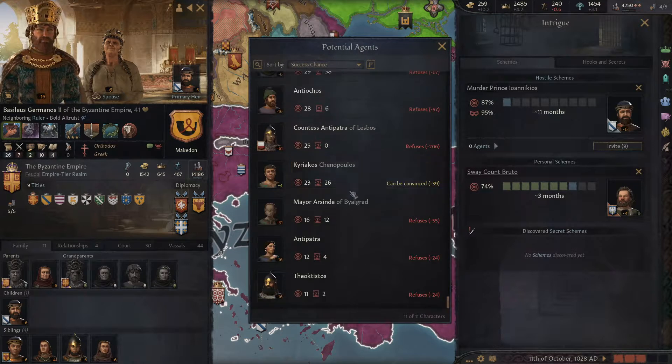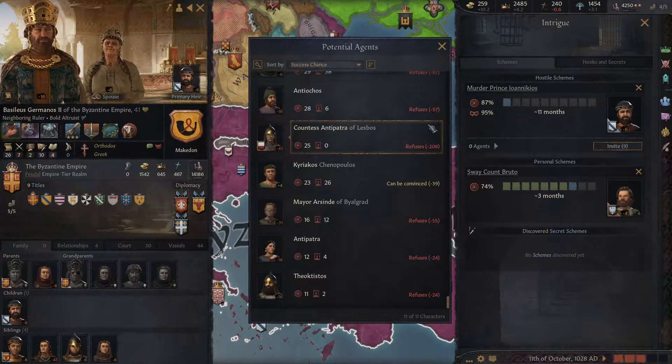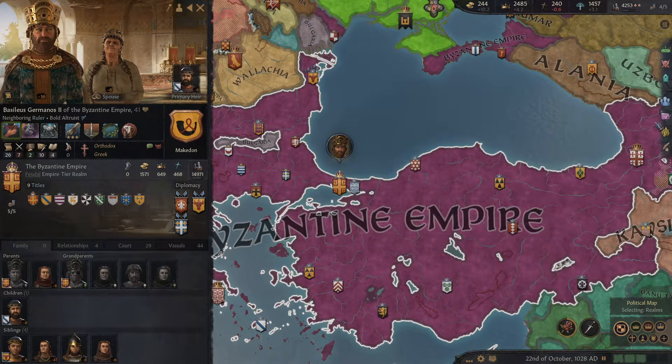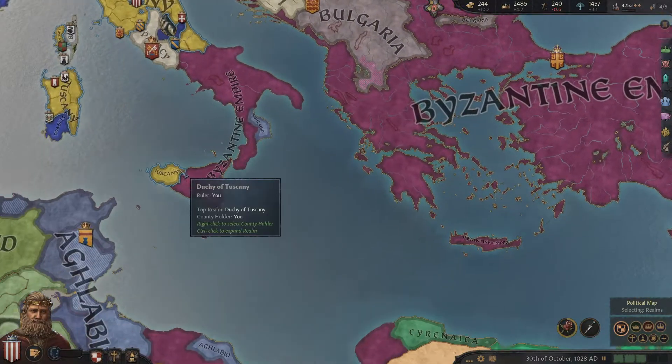Can I get anybody else into this? Need a little bit more. You will do, sir — 65, you're in. In like Flynn. Got a ransom. Join the scheme. Eleven months at 95.95 — that's great.